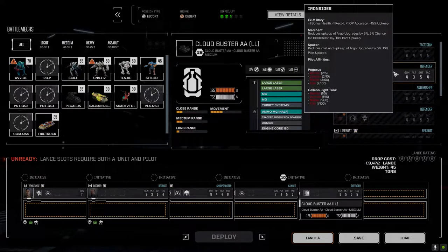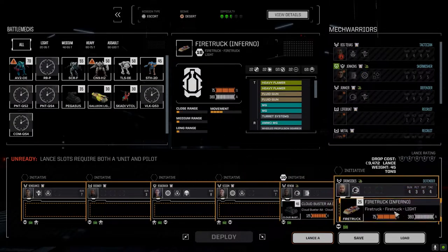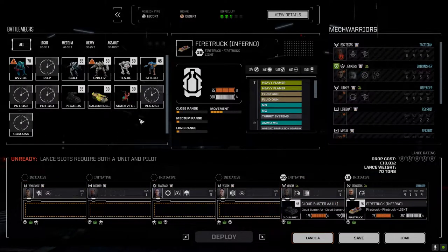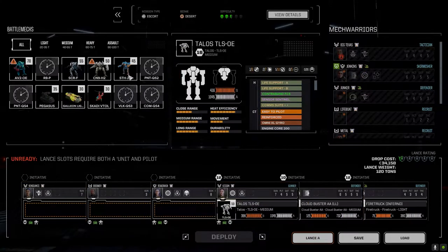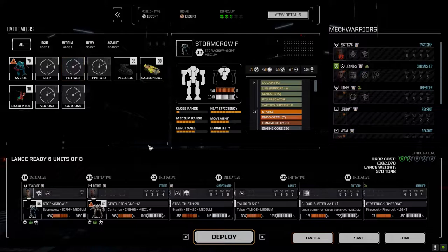You were running the Pegasus last time. I think we want to run the Fire Truck in this one - as strange as it sounds, the Fire Truck is the way to go because if we want salvage, that's the way to go.